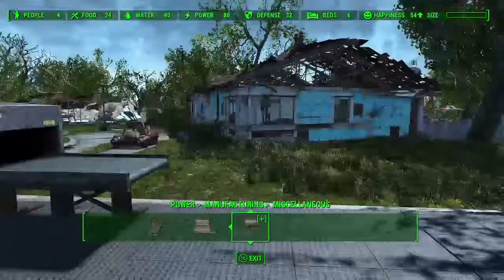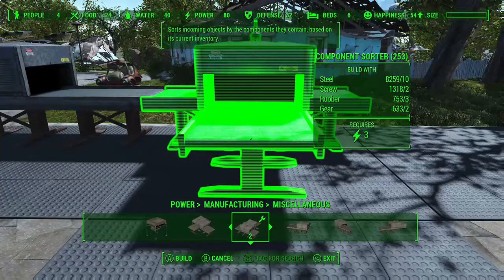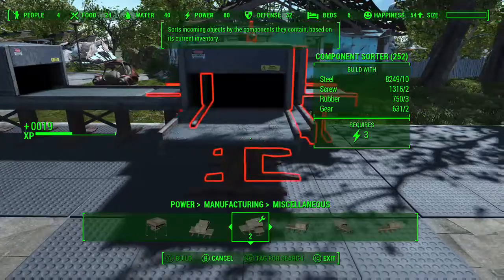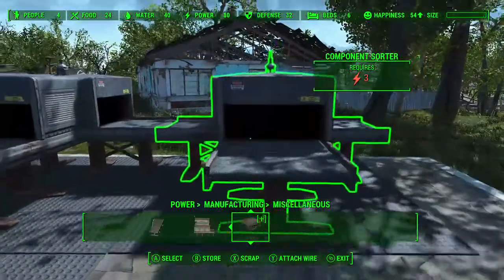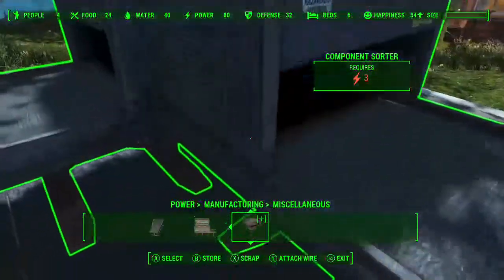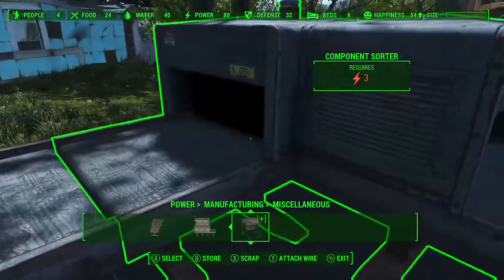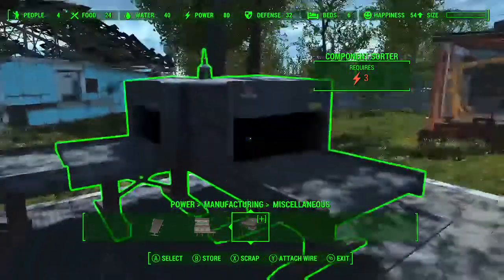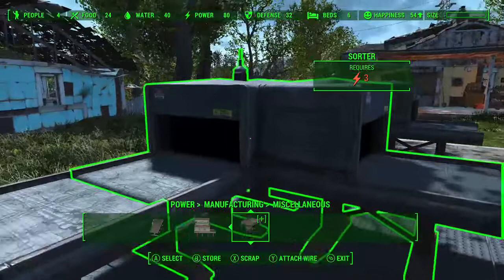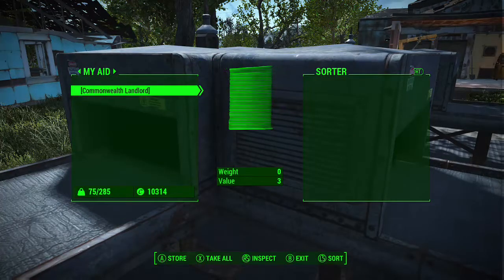In order to sort materials, we go into the miscellaneous section and look for the component sorter. There are two sorters: the component sorter looks for the building materials of junk items — like a telephone, it would find the plastic and circuitry components. The other item sorter looks for exactly whatever specific item you put into its inventory.